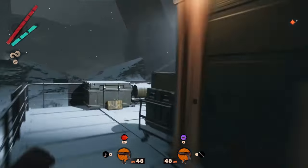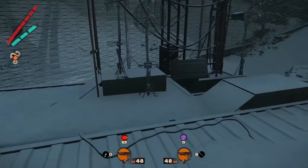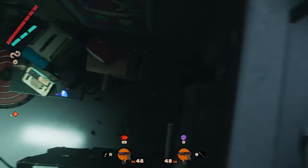Get upstairs and use the barrels in order to reach the roof, from where, on the right, you will be able to enter inside.